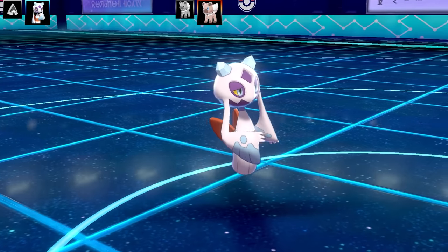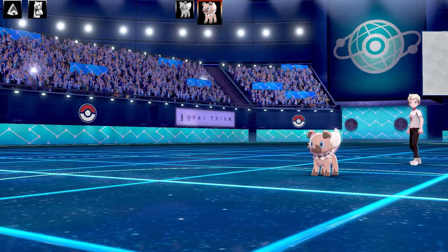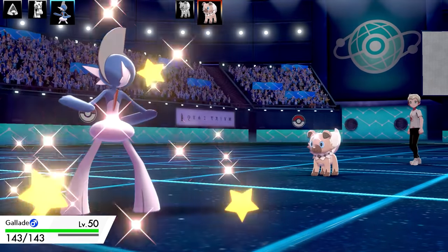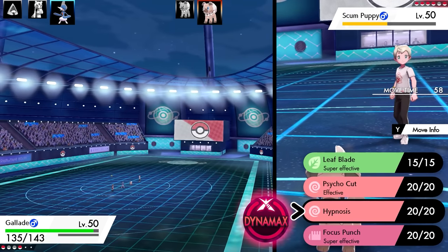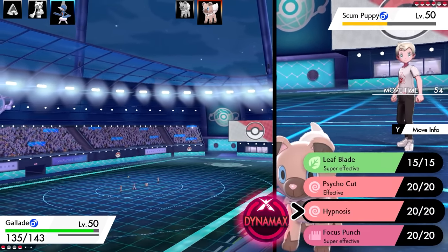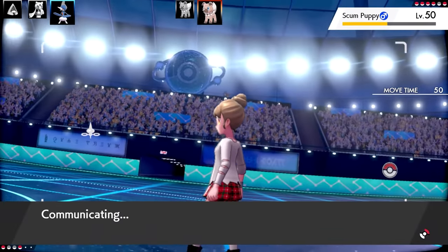With this team, especially versus an entire team of Rockruff, I almost refused to Dynamax. I've got Gallade, but this is a troll set — it's actually meant to use a non-Dynamax set. I'm going to be making use of Focus Punch and Hypnosis. I've got Psycho Cut and Leaf Blade. I wanted to make sure I could go for Hypnosis and then go for the Focus Punch — that was the whole strategy of using this Gallade.